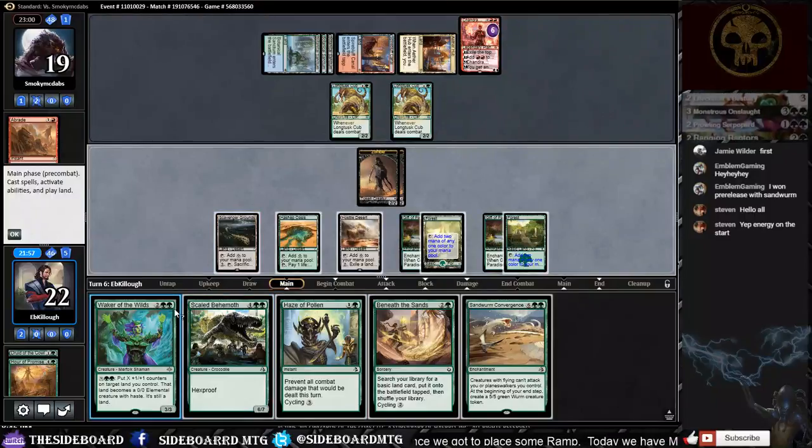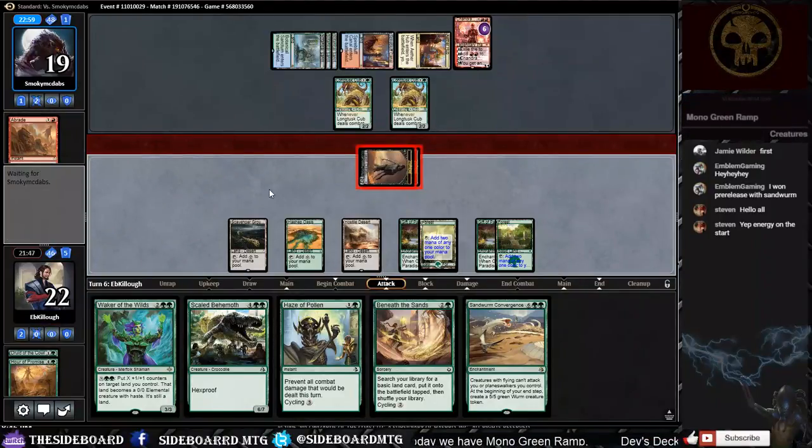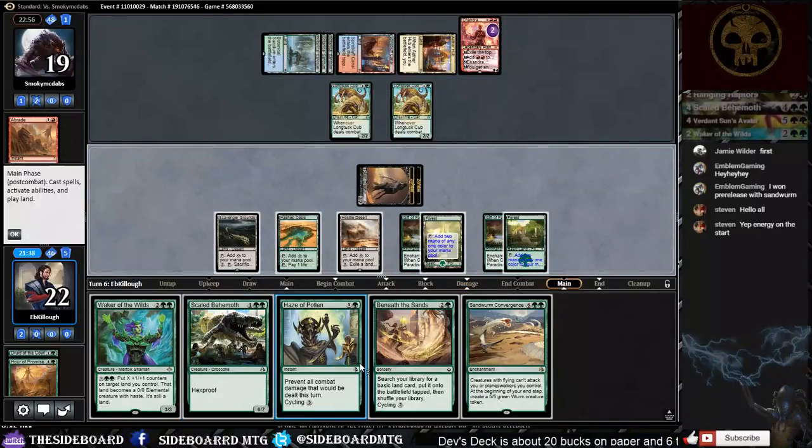We 100% start swinging at Chandra. She's just going to take it. Chandra is now tapped out essentially. One, two, three, four, five, six, seven mana available. We could play Beneath the Sands and a Waker, or we could play Scaled Behemoth. Scaled Behemoth looks really good but Beneath the Sands makes sure we can actually play Sandworm Convergence next turn — I like that.